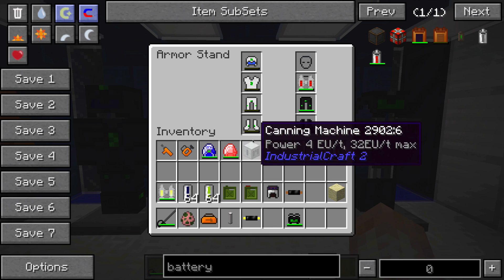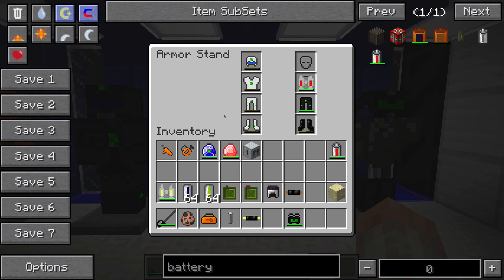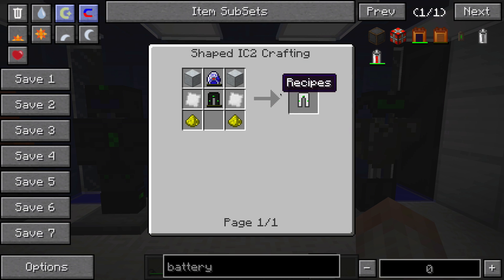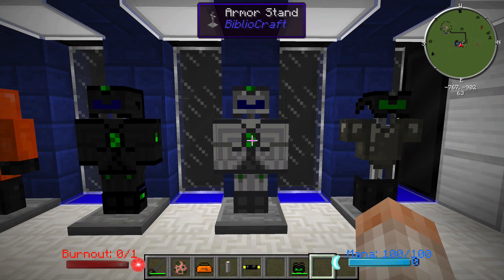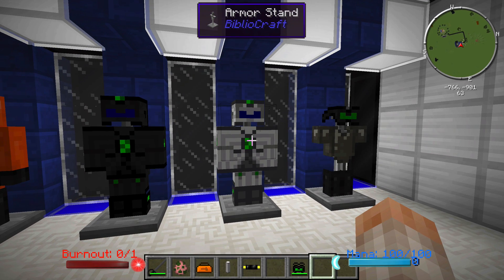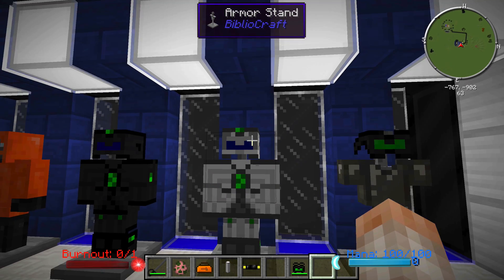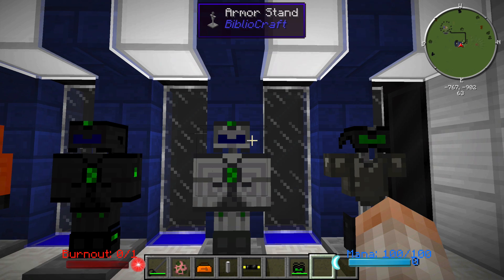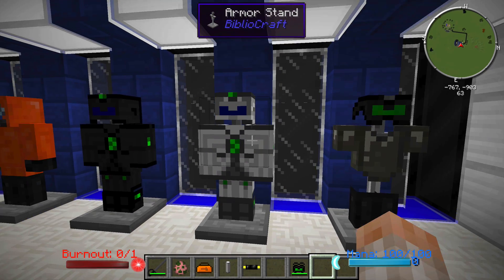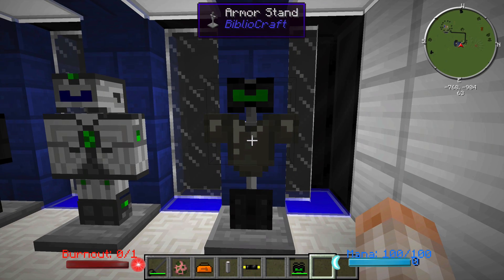If the nano or quantum suit has no charge, it essentially doesn't do anything. The quantum suit is really hardcore — it takes iridium plate and lapatron crystals to make, which we haven't learned about yet. It's the most advanced armor suit Industrial Craft 2 provides, and some cool benefits come with the pieces, including the helmet, which lets you automatically eat cans of processed food — like we processed steak in episode one — as soon as your health bar gets low enough.